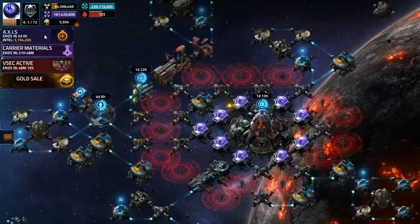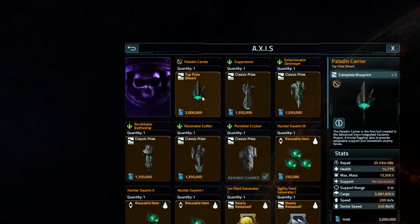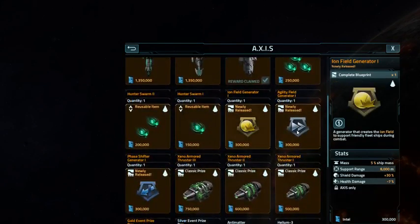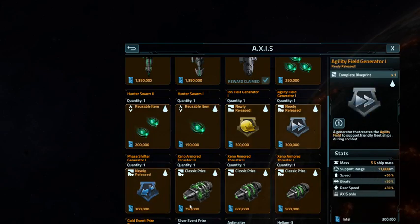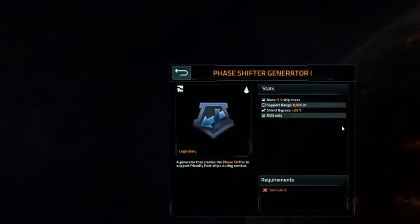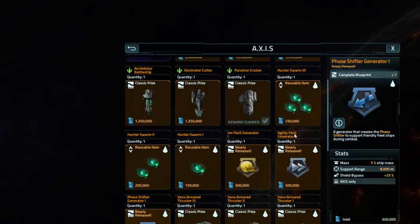If I get 6 million Intel points, then I would have the Paladin Carrier Blueprint. And then one of these three modules, which are reusable items — I think it's just a module. So you need one of those three, and that's 2.3 million.